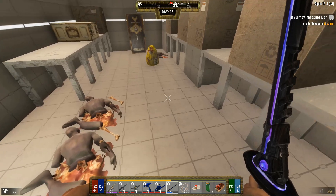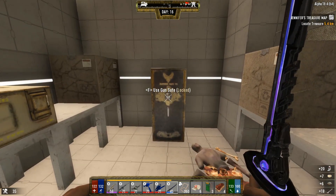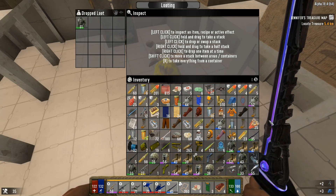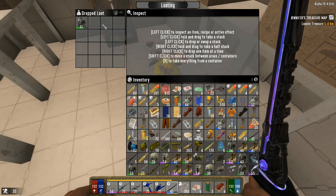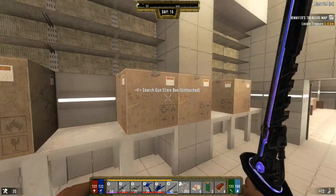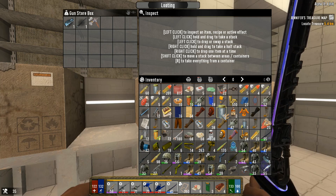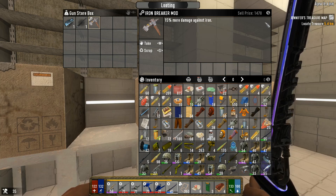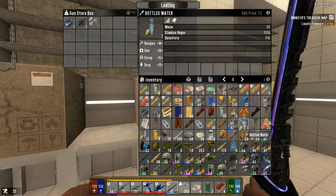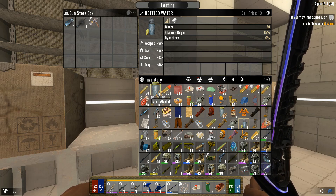Gonna start scrapping down some of the other armor here. Is this safe open yet? Nope, didn't quite bust it open. Oh, another screamer. I actually don't need that but I'll take it - sells very good, almost 1500.